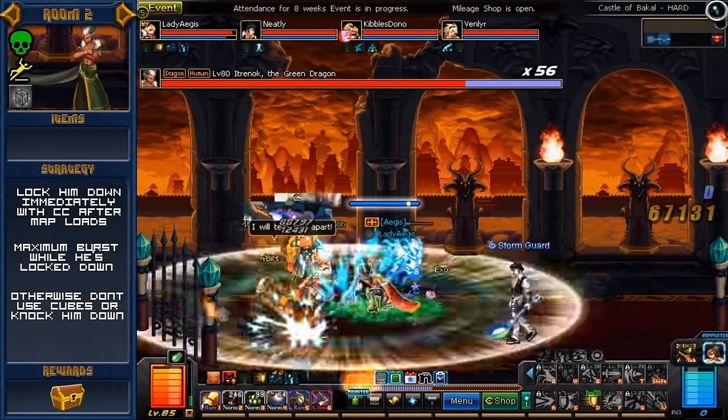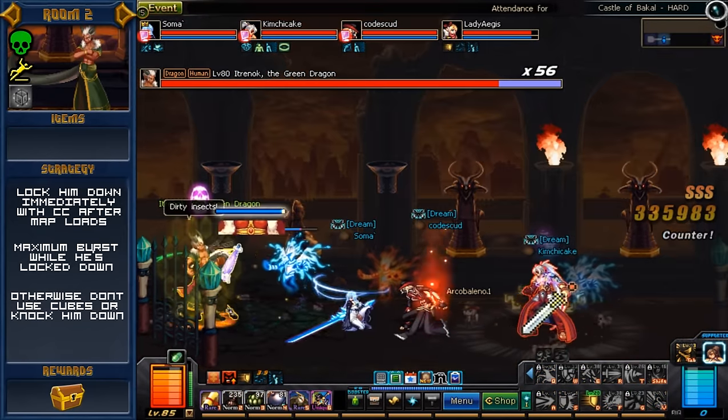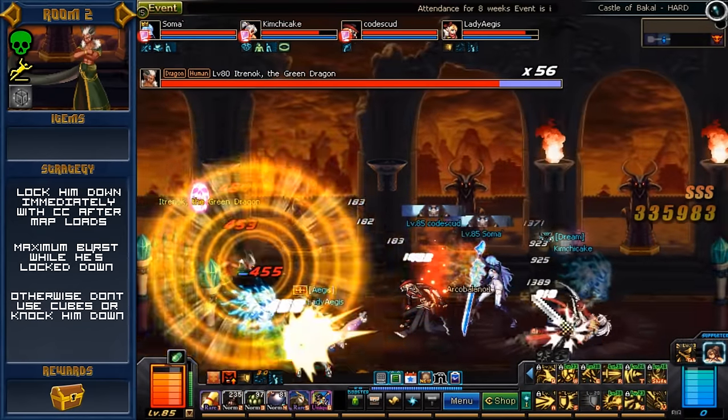The only attack you really have to avoid is this very obscure tail slam. It causes knockdown to the entire room, and you actually want this to happen, because afterwards he's going to roar for a very long time, doing ample damage to those who didn't use their quick rebound skill to avoid the entire attack. For this reason, you might want to turn off your super armor for this room, otherwise you're just going to have to tank the damage.